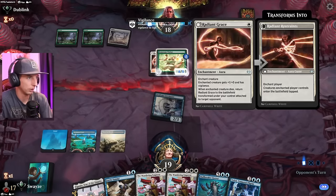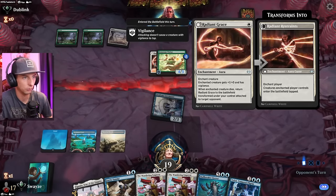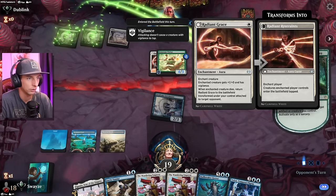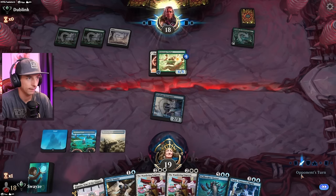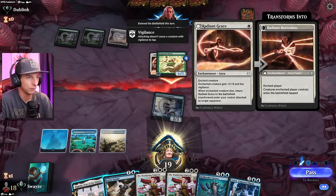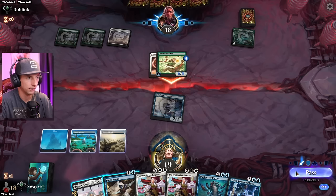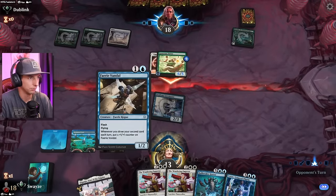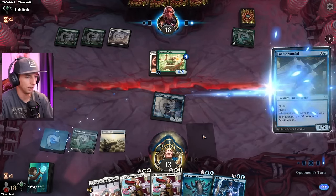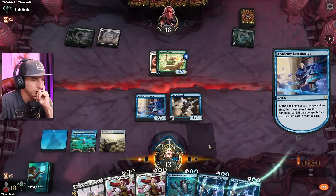It has 1-0 with Vigilance. Whenever it dies, it returns and transforms creatures — enters the battlefield tapped. Interesting. Wait, does this have permanent Vigilance? It does have permanent Vigilance. That's kind of crazy. Well, we are in trouble then. We are in trouble. Being unable to kill it with the Wandering Emperor is going to be really bad for us.